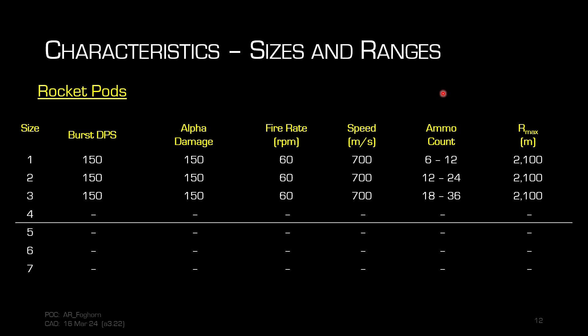Rocket pods are not exactly guns, but because rockets are unguided they behave like ballistic weapons. There are three sizes — one, two, and three — and all stats are the same because they use the same Jericho rocket. The difference between sizes is ammo count: a size one carries six to twelve rockets, while a size three carries eighteen to thirty-six.